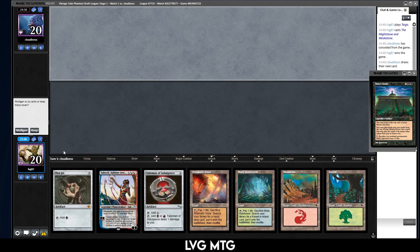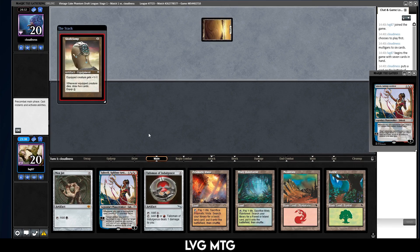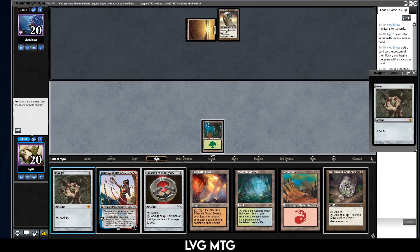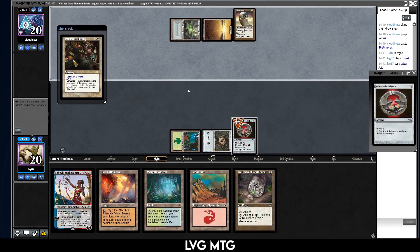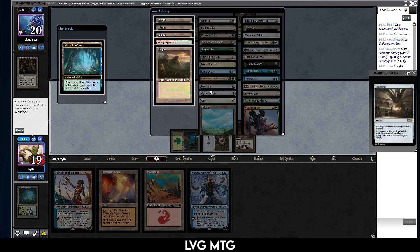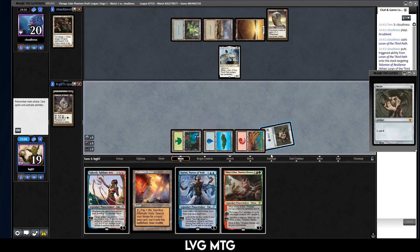Turn one we can go Talisman, two Saheeli, and nothing. I'm gonna keep just because of the power of Mox and acceleration. Maybe I should have taken that Sail into the West because we do have two Mox and some artifact mana. Forest, Mox Jet, and a Talisman, Underground Sea — ending on the Talisman. I guess I played the wrong land. Play another one, play the fetch. Let's fetch right now. They just keep blowing up all my stuff.